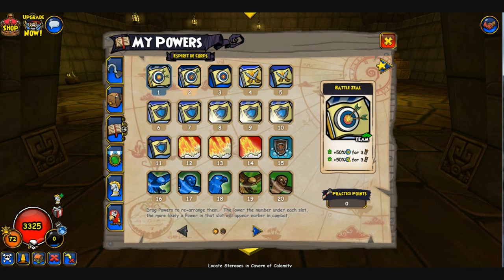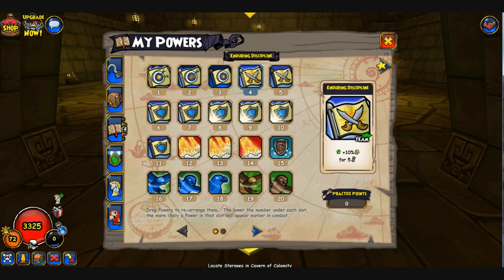Zeal is 3 rounds, Spirit of the Corpse is 5, Call to Arms is 10, Enduring Discipline is 5 rounds, and Discipline is 10 rounds — so Enduring is stronger and Discipline is the weaker version. They kind of just switched them around; I didn't really see the point of that, but I can deal with it.